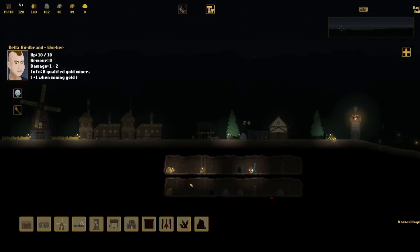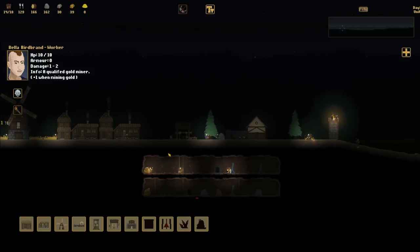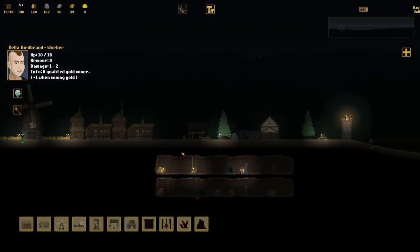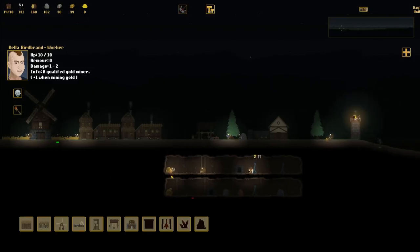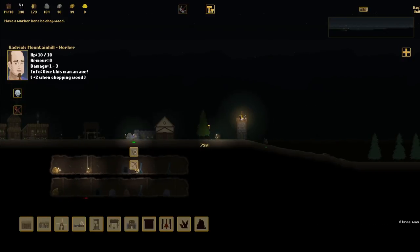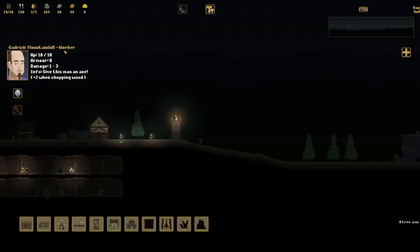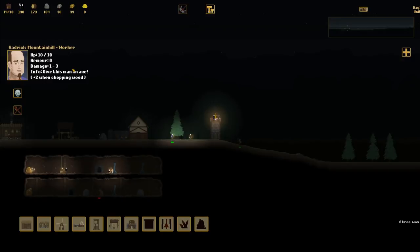I'd love to throw him on the gold but can't really do that right now because there's goblins in there. So we'll just throw him in the fields and try and collect some more food. Actually, we have an extra stream here that's safe at least. So we'll bring him in to the stream, and then once this is safe, we'll put the gold miner on floor two. There goes our first tree - that was with the actual tree cutter. So we'll get the other tree down. Now we are going to have to start searching for trees. We are getting a nice collection of wood going on now.